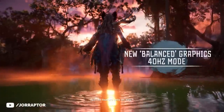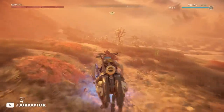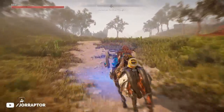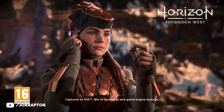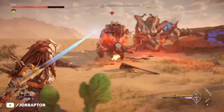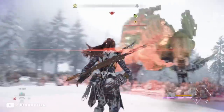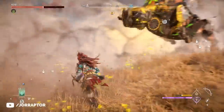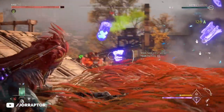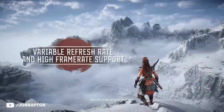A new graphics mode has also been added. At launch you could pick between performance mode, which targets a stable 60fps, and resolution mode, which drops to 30fps but increases image resolution. Patch 1.17 introduced balance mode, targeting 40 frames per second while also increasing image quality. 40fps already feels much better to play than 30, but the 60fps performance mode is still the best way to experience Forbidden West, especially since support for VRR and HFR has been added, allowing for even higher frame rates if your TV or monitor supports it.